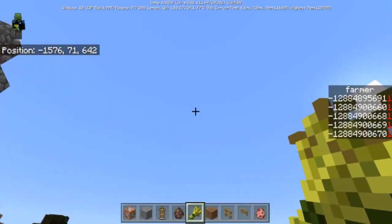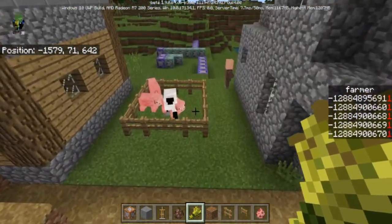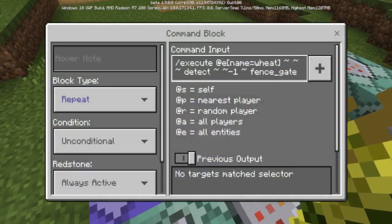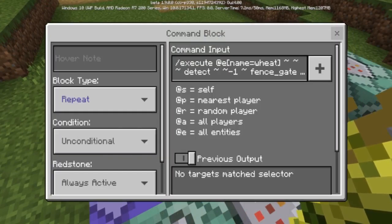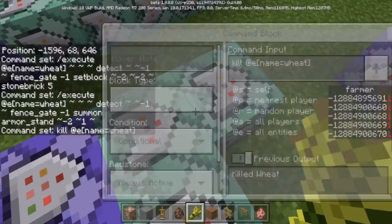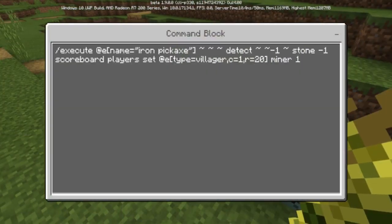I'll go ahead and show you some of the commands. Basically this is how you would detect the wheat on the fence, and then it will summon the armor stand. When that happens it will kill the wheat. It's the same thing with the pickaxe over here.